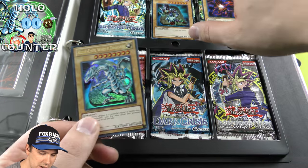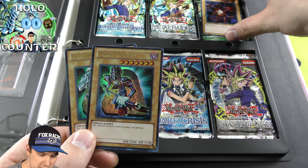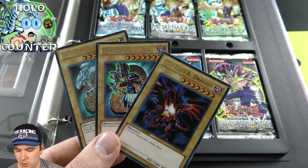We've got the Legend of Blue Eyes. We've got the Blue-Eyes White Dragon, Dark Magician, and the Red-Eyes Black Dragon, Ultra Rare. Super cool.